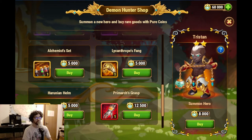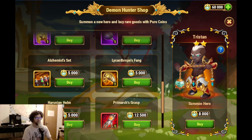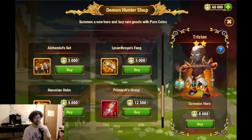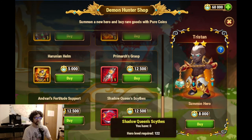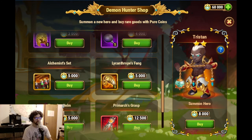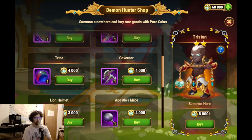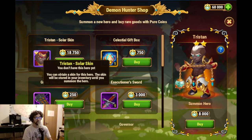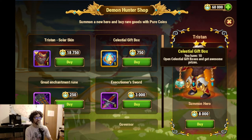Probably you've seen some videos or information about this before. I believe the best offers would be of course the red items, the orange items and maybe a few of these purple items. And then we have, of course, if you want to develop Tristan, you have Tristan and the solar skin and then also the celestial gift boxes.